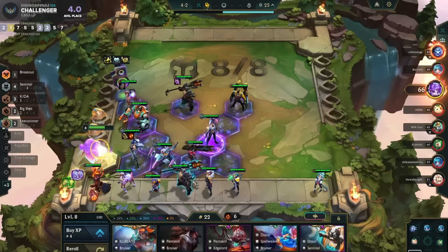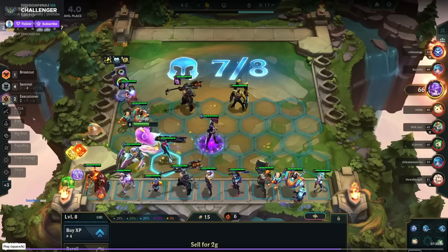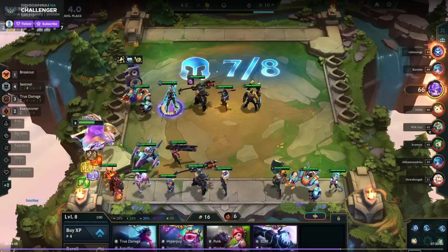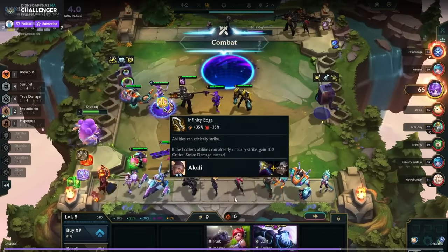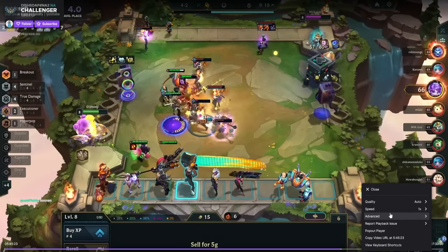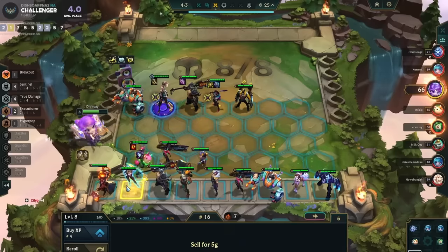Okay I should probably slow down for the rolldown — that's probably the most important part. First we sell our headliner, looking for the four-costs. I don't want Lulu. I buy the MF in case I hit Ezreal. Then I see Akali — from the headliner tier list she's in the broken tier, so we don't skip her. The items aren't the best and I don't really have a third item for her right now, but we still buy her. Now that we have Akali we're looking for True Damage stuff.